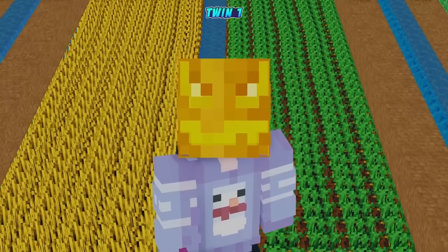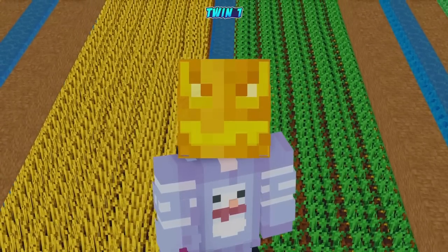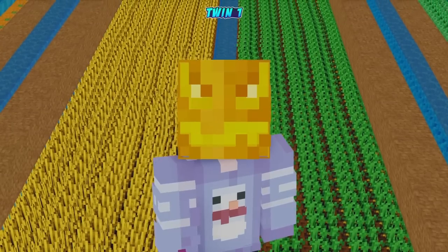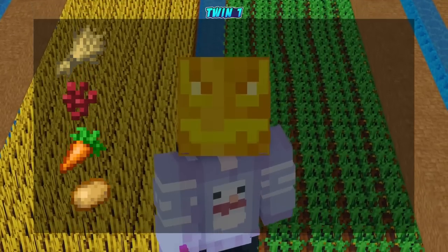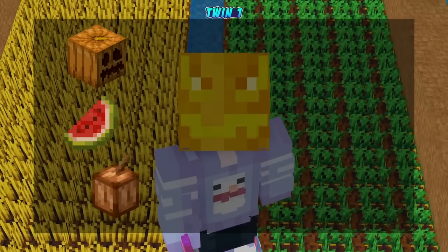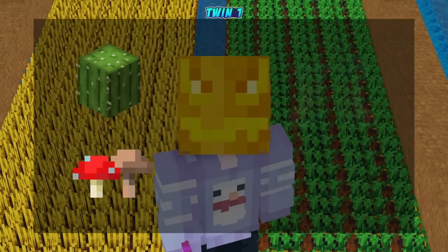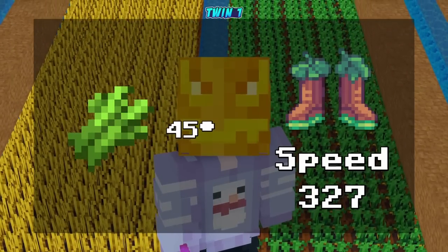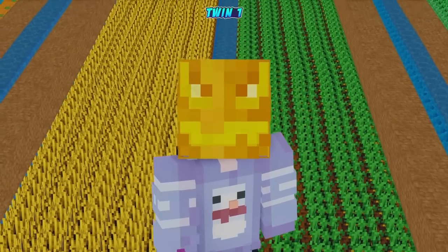Let's talk about exactly which speeds you should be setting your rancher boots to for the farm — we'll go crop by crop, and it'll also be in the description. For wheat, wort, carrot, and potato, it's a speed of 93. For pumpkins, melons, and beans, it's a speed of 155. For cactus and mushroom it's 400, and for cane it's 327. Cane will be on a separate plot, like it used to be.